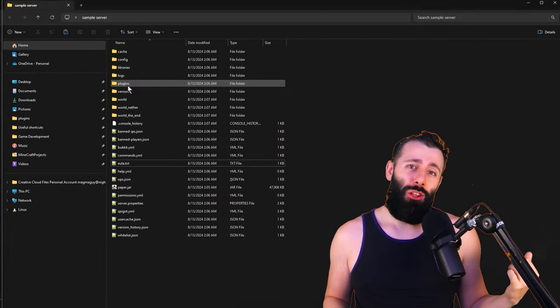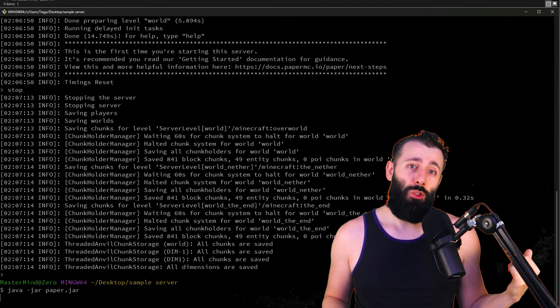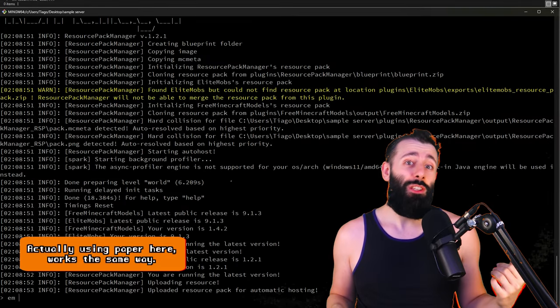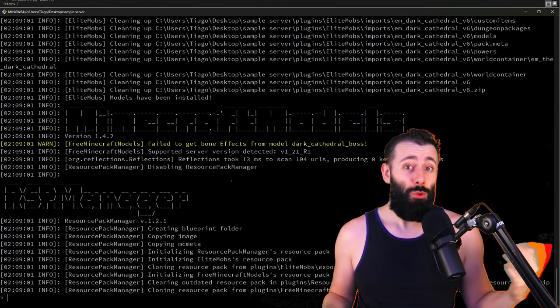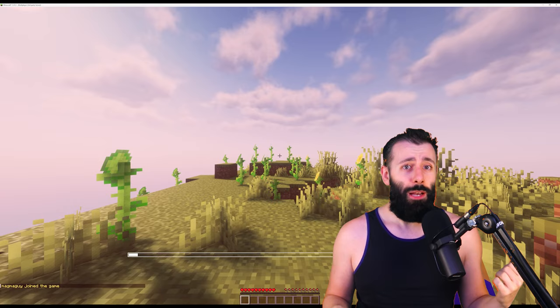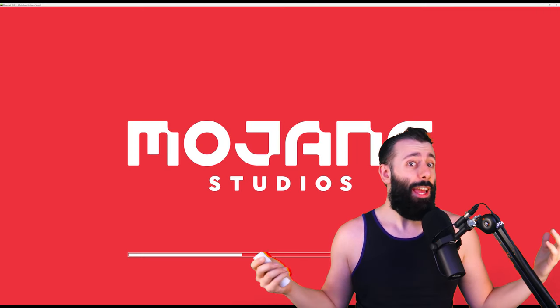This is a full install of the dungeon you just saw, as well as all the plugins required to run it on a normal Spigot Minecraft server, done in its entirety faster than I can finish this sentence. That's right, the content is now installed. Now I automatically get a resource pack from Resource Pack Manager and we're live.